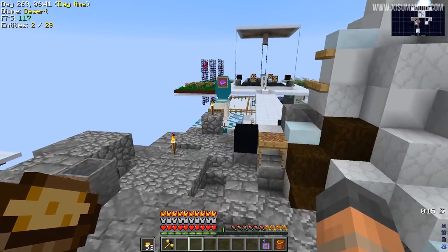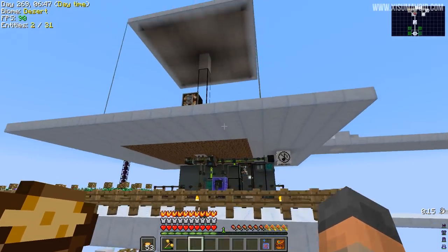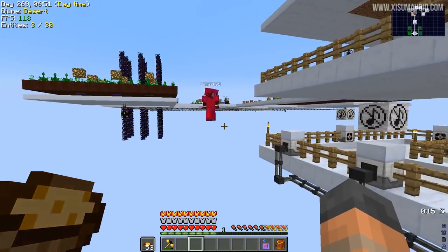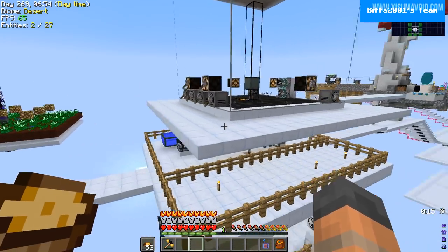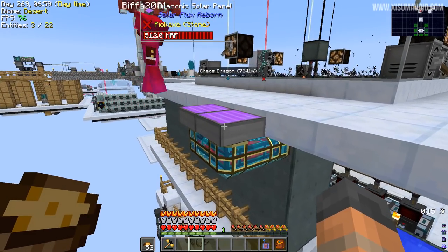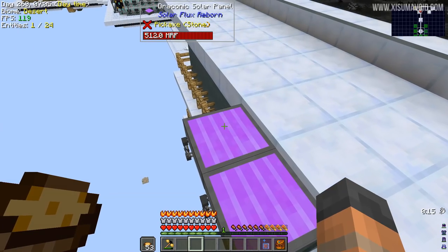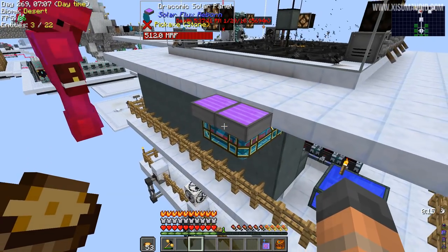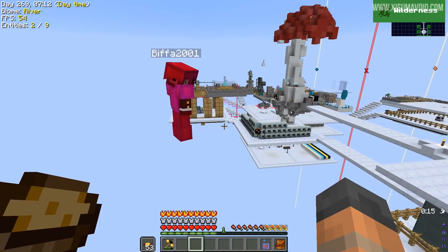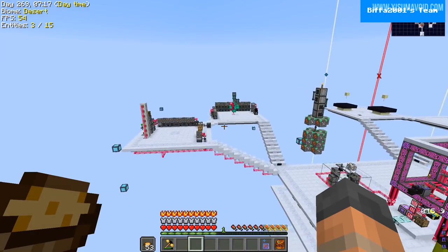These machines here are where things went before I started automating them. I went through a few different iterations of power — at the minute I'm on solar power, which is completely OP and I've got more power than I ever want. Are you doing draconic solar power, those panels where you keep crafting one into the next? Yes, I am. This isn't the top-tier one though, right? No, the chaos one's the next one up, but with these two I can run a miner over there full speed.